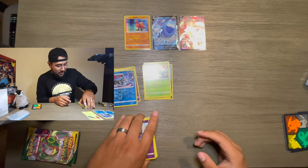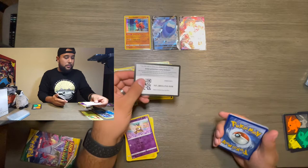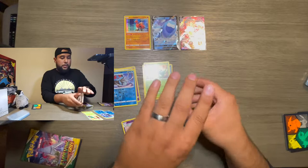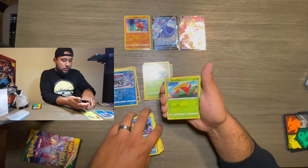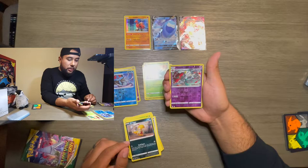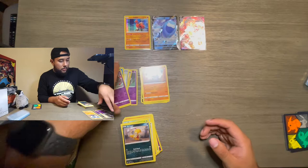I think I might have to hit the gym again — these packs are kind of hard. Ribombee again, Falafel, Pyroar, Pumpkaboo, Carvanha, Gossifleur, Fletchling, Scraggy, a reverse holo Flette, and a Seismitoad — nothing too fancy there.